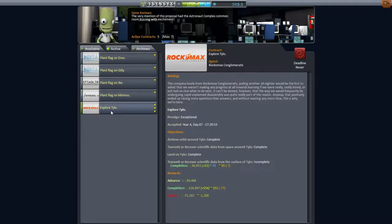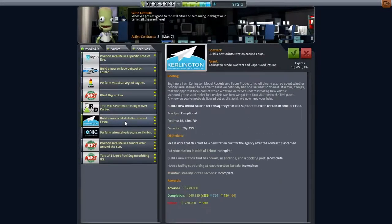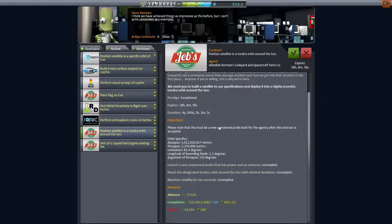Explore Tylo. So maybe we'll have to take care of the Tylo mission first, but we might have to wait a long time for a Jool encounter. Is there anything else we could do that's a little bit more local? Build a new orbital station around Elu - I guess we should just take that on principle. Build a satellite in a tundra orbit around the sun. Well, we've already got the advance, but we wouldn't be able to launch the DRK shuttle with the remaining funds anyway, so it's no good.